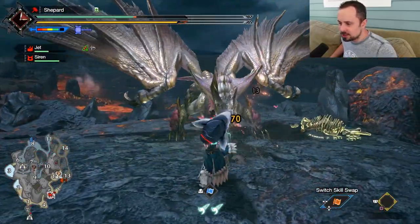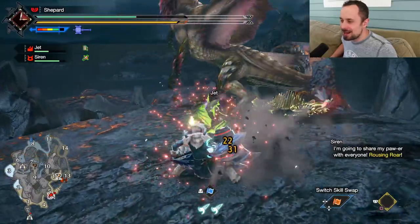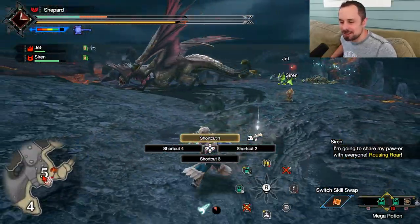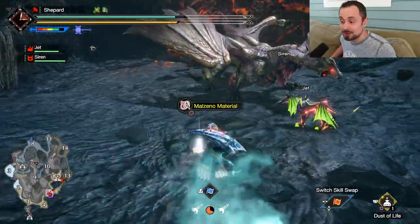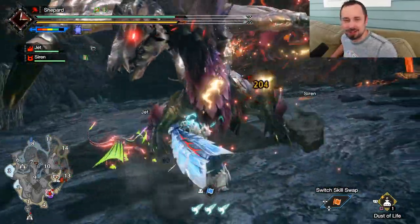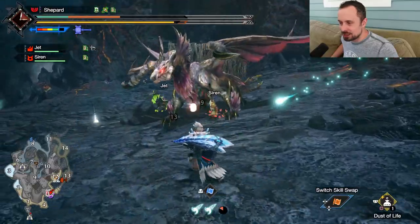Because you do hit so often with Courage Hammer — and I know this is copium — it's possible this might actually end up being okay with Element. It remains to be seen if the extra hits deal Elemental damage. If they do, it might actually be amazing for Element. If they don't, it'll be very dependent on what Hammers were actually given in the main game. Raw is still very likely to be king, especially with Silkbind boosts.